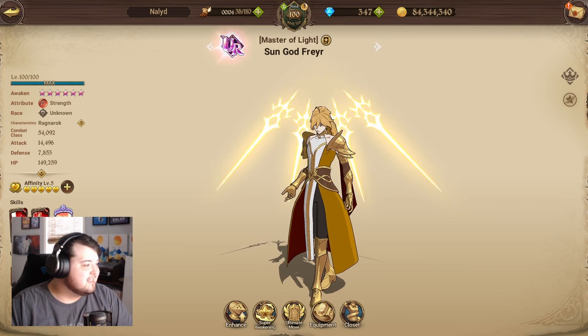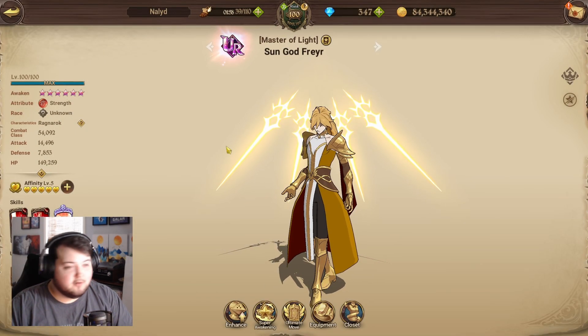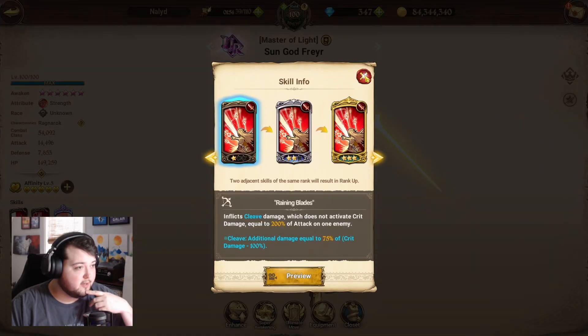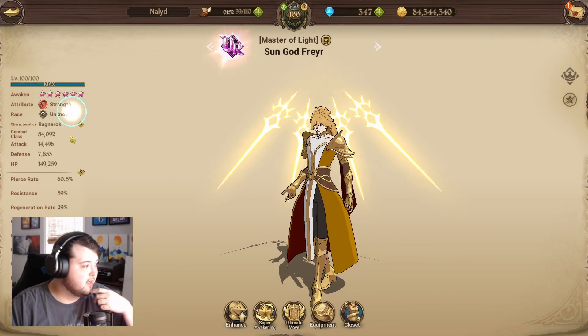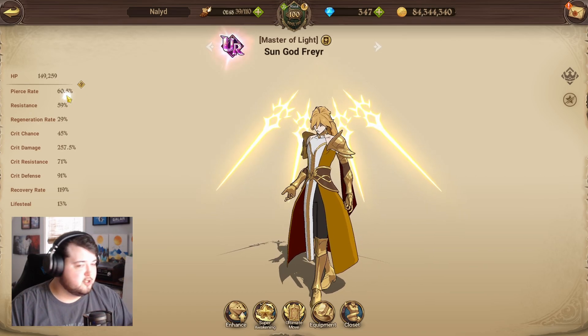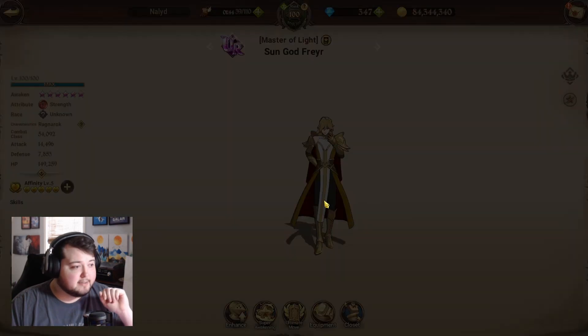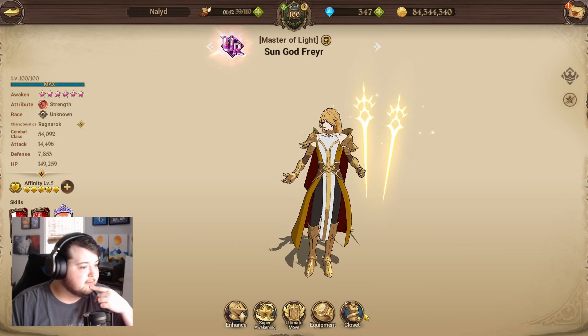I have to say, his stance cancel card just doesn't hit hard in general — even using it regularly, it just doesn't deal a whole lot of damage. The cleave card does deal pretty good damage. Of course he has very high crit damage, which is very nice, but his crit chance isn't quite there. Then again, I don't have any of my cosmetics for him just yet — I just haven't taken the time to buy them yet.